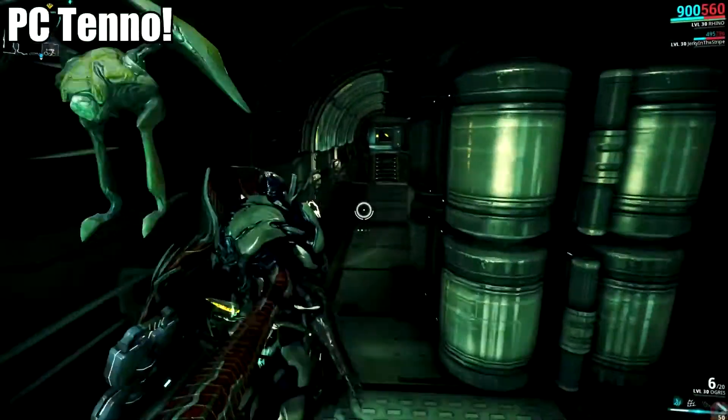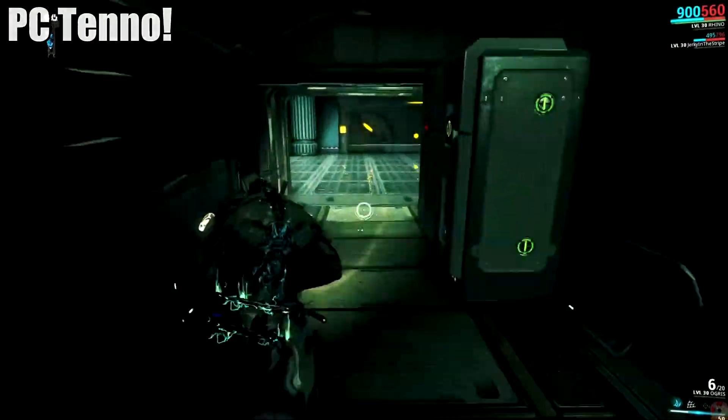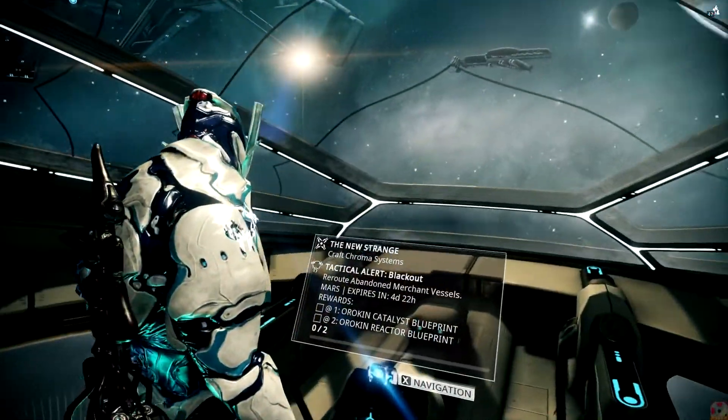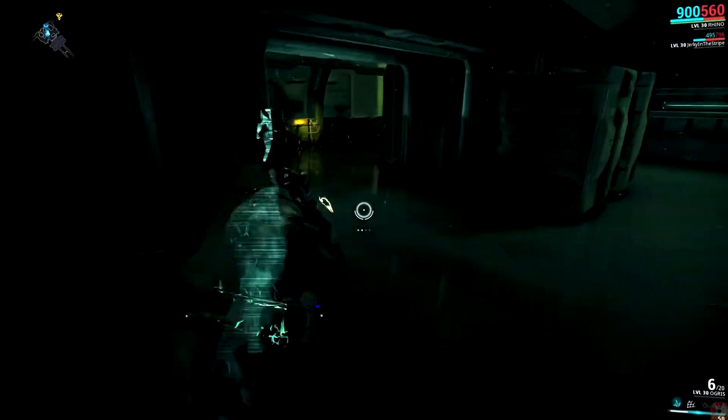Ahoy there, Legion! PC Tenno! Tactical Alert Blackout is currently active for the next two full days. Completing it fully grants you an Orokin Catalyst, an Orokin Reactor, and a Stratus Emblem you can add to your existing tally, or start up a fresh collection right here.